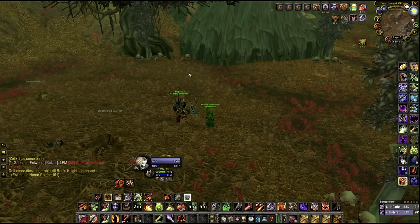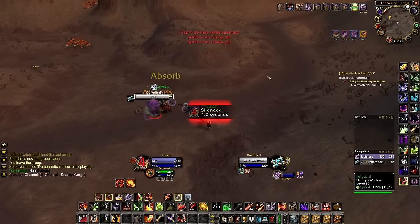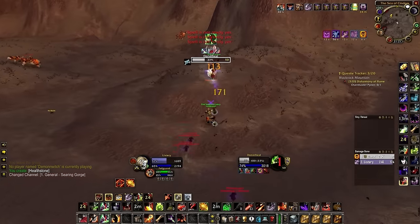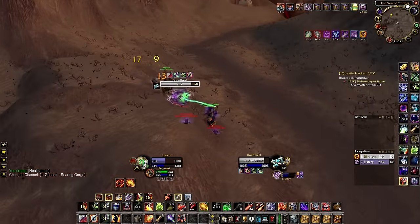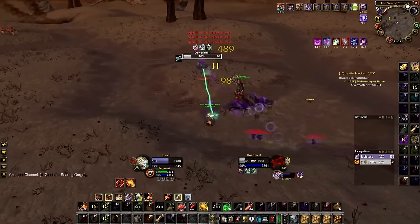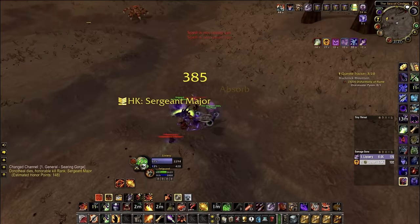In the final clip from Badlands, a shadow priest opens on me — dots me, fears me, I Will immediately, my Felguard is hitting him, he silences me and calls his homunculi, Mind Blasts me. I shadow ward just in time to avoid getting one-shot. I coil him, apply DoTs, he uses Dispersion. I keep getting fears off — I cannot stress enough how important fears are. This is also why Metamorphosis is terrible for PvP. I'm fearing and haunting, the priest struggles to survive, and the Felguard crits him for the kill. Thanks for tuning in — have a great day and enjoy Season of Discovery Phase 3!